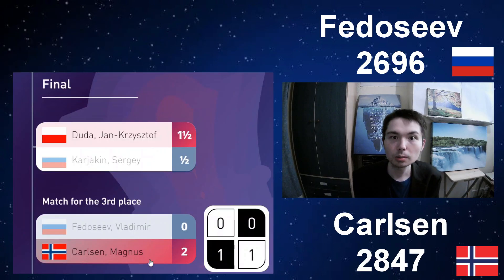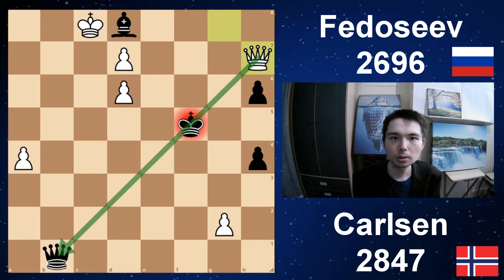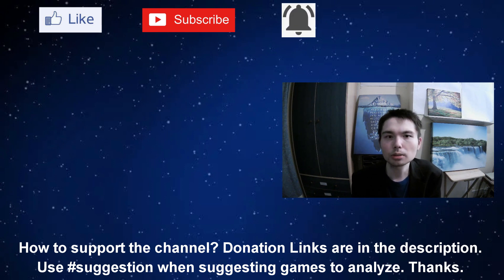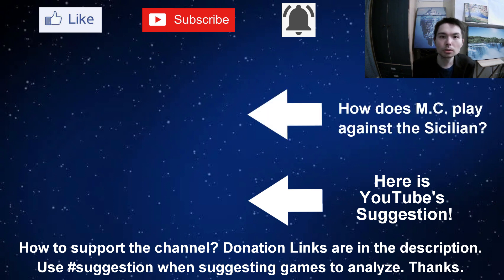Here is the results table. Magnus Carlsen takes third place in the World Cup, beating Fedoseev 2-0. Winner of the World Cup was Jan Duda, because he beat Sergei Karjakin 1.5 to 0. I hope you enjoyed this video and learnt how Magnus Carlsen sacrifices the exchange. If you enjoyed this video, please give it a like — it really does help out the channel. Subscribe and hit that bell so you'll get notified each time I release a new video. Magnus Carlsen's World Cup Queen sacrifice, and another beautiful game: how does Magnus Carlsen play against the Sicilian at the World Cup? Thanks for watching.